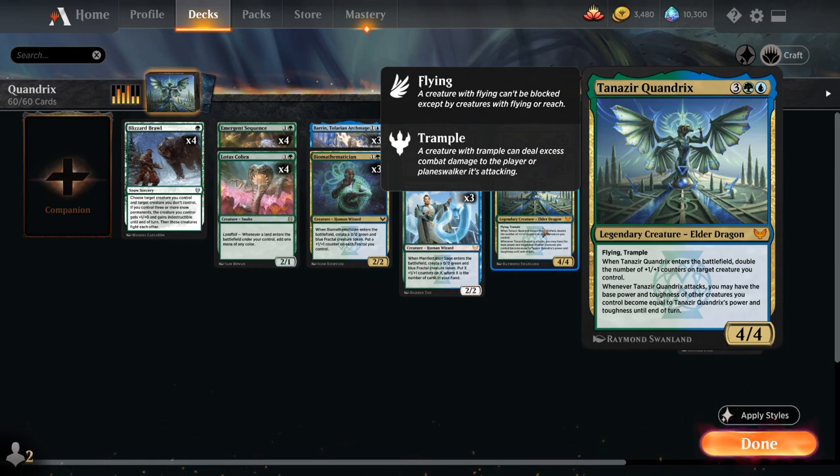This is very synergistic with our fractal tokens, which have base power and toughness 0/0 — they still get all those +1/+1 counters on top of it. So let's take a look at the rest of the deck.